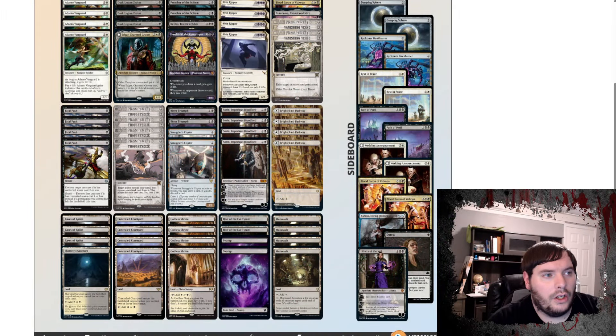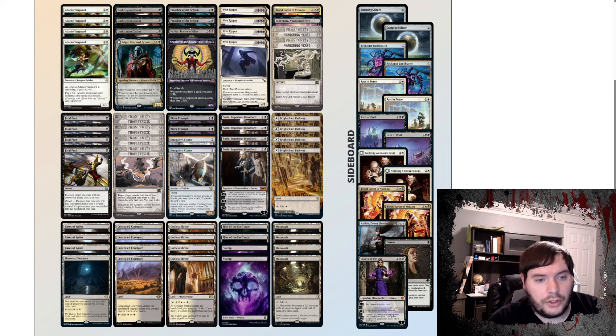First on my list is this Orzhov Vampires list. This one is less spicy in my opinion, but we do have Vanguard, Egger, and a Blood Baron, so there's a decent amount of white stuff going on. We still play Copter, which has kind of fallen out of favor in a lot of decks — it turns out it's kind of mediocre. It does pick up Vanishing Verse, which is a premier removal spell, alongside Bitter Triumph and Fatal Push. It still has a Sorin Vein Ripper package with Preacher, Shield-Rear, Kalitas, and some Dust Legion Zealots.